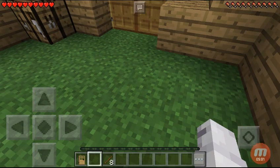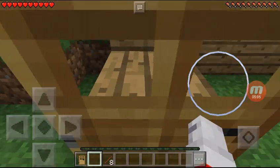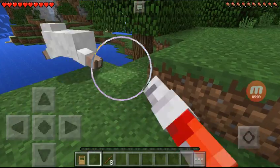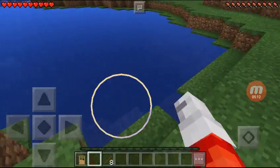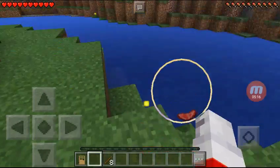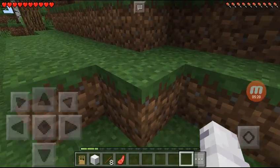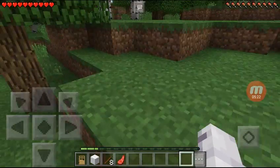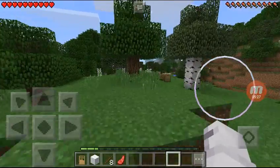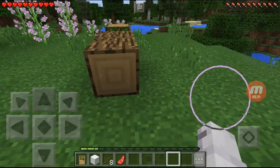I need to kill some sheep. There it is — I found a sheep that was roaming around. Let's kill this first. It gave me some food, some mutton, and one white wool. Now I need to find more sheep. There's some wood over there, I might need that too.